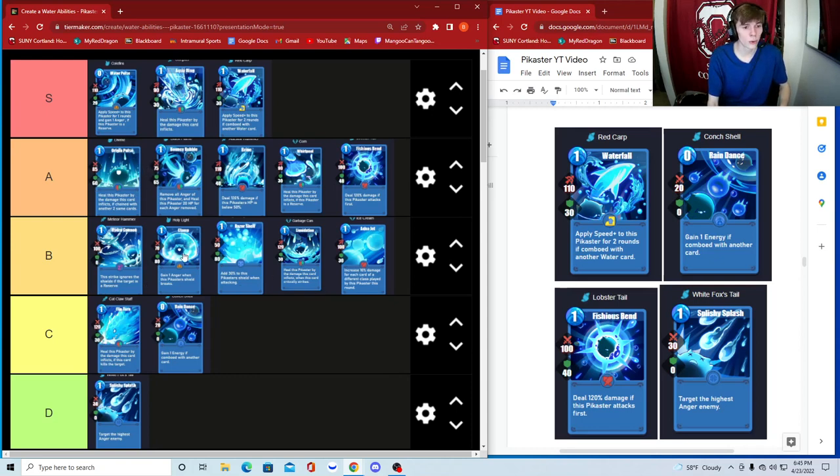B tier has Meteor Hammer, Holy Light, Razor Shell, Ice Cream, and Garbage Can — decent cards but not ones I'd prioritize. C tier is Cat Claw Staff and Conch Shell. A lot of these cards are very balanced — very different from Axie where some cards are just broken OP. In this game things are more balanced and some cards are just slightly better than others. And please, never use White Fox Tail — just get rid of it.